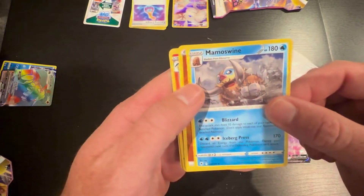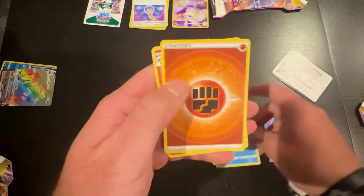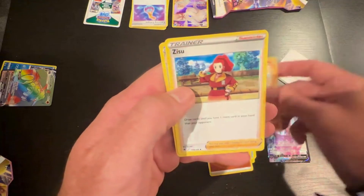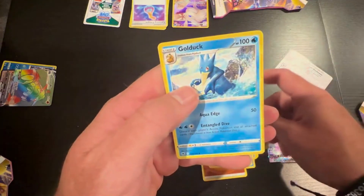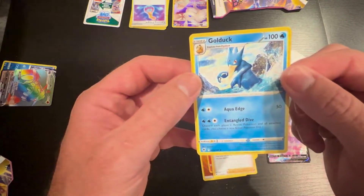Mamoswine — got a little star there, so a little bit more of a rare card. That's always good. Some energy. Quilava. Zisu. And a Golduck — Aqua Duck.